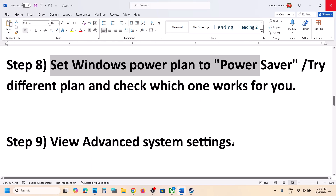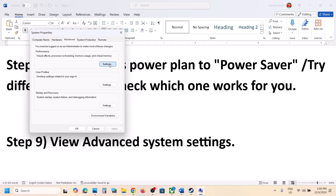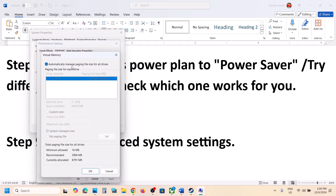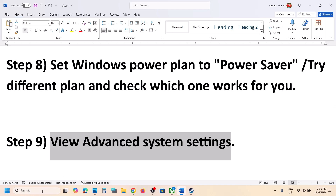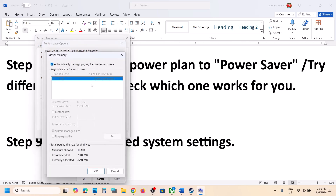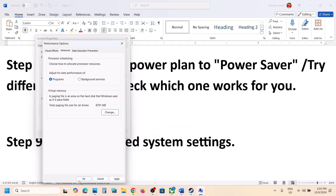The next step is to adjust the virtual memory paging file. Type 'view advanced system settings' in the Windows search box and click on it. Click the first Settings button, go to the Advanced tab, and click Change. Put a check on 'Automatically manage paging file size for all drives,' click OK, then OK again, and launch the game. If that doesn't work, go back to advanced system settings, click Settings, go to Advanced, click Change, uncheck the automatic option, select the drive where the game is installed, put a check on 'System managed size,' click Set, click OK, and restart your computer.